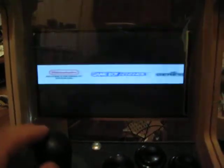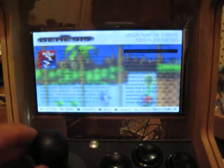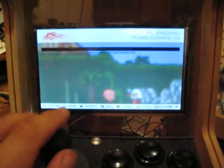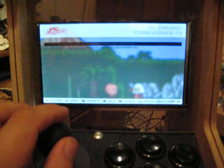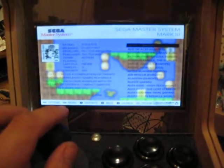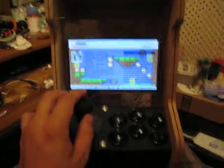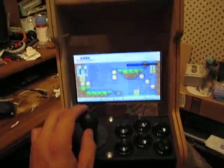The B button takes you back to the main menu, and while you're in the game list menu you can actually go to the right. Not all of these systems have a good list — like the Turbo Graphics, I have to figure out how to expand the SD card. But there it is working.